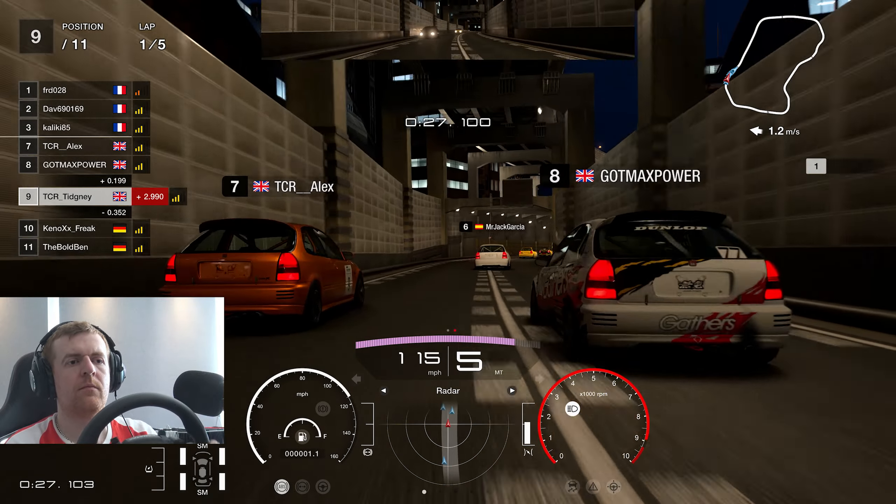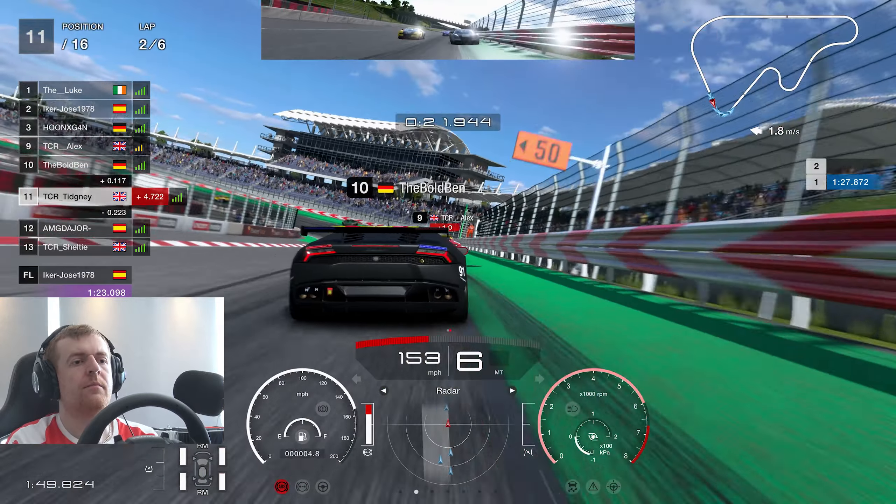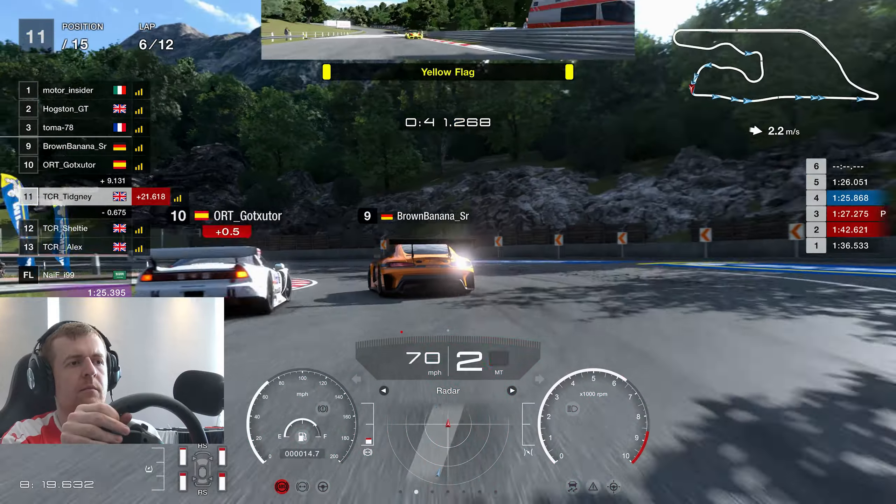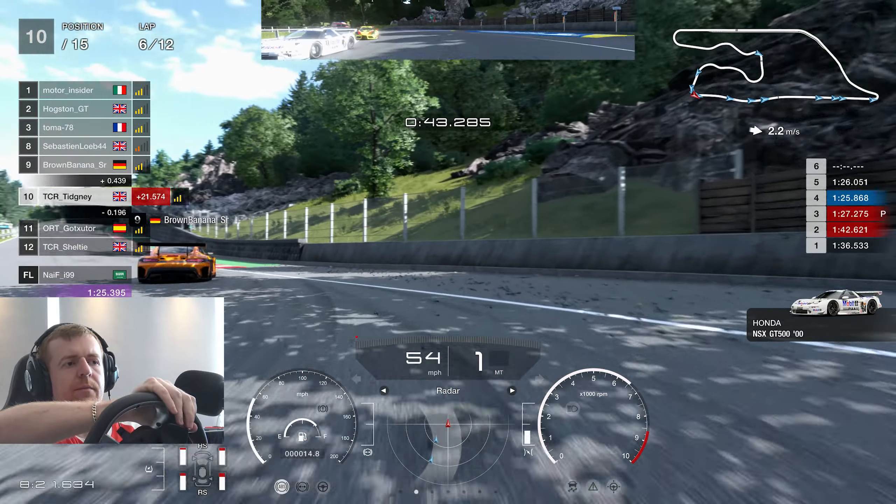This week on Gran Turismo, it's touring cars as we race around Tokyo. Daily Race B, we're at High Speed Ring as we use a banking. And in Daily Race C, we hit a car and we get a 3-second circuit penalty for that.